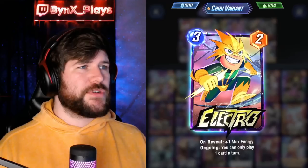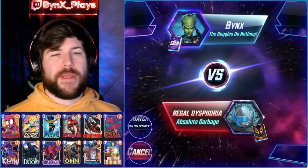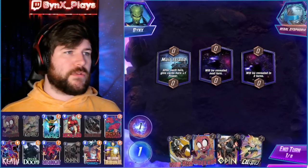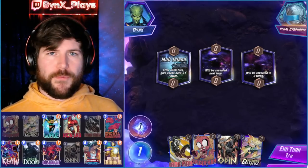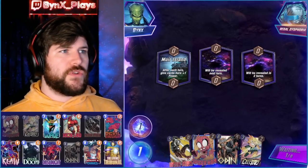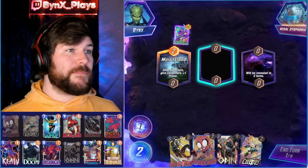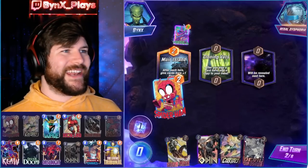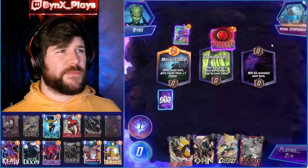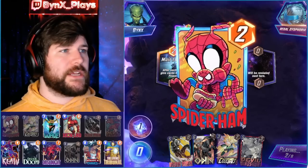This is kind of a standard ramp deck where we're trying to play either Electro or Wave on 3. We have Shavas in the deck to try and get even more chances to get either Electro or Wave on 3. Spider-Ham's here to play on 2 to give us some nice disruption and lower our opponent's total power output.